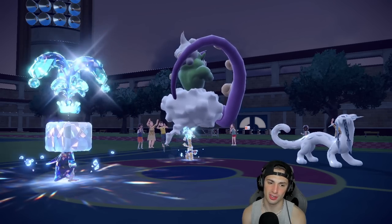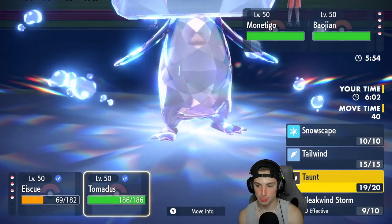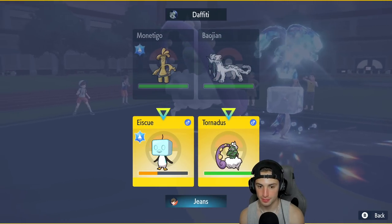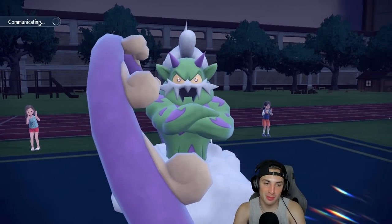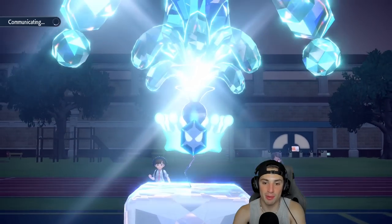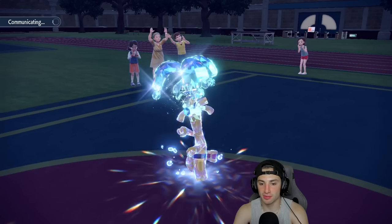I'm just going to protect. Do I set up tailwind for the rest of the match? I'm going to set up the tailwind — that hurts right there. We set up Eiscue and got no value out of it. We'll definitely have to use it in match two. Perfect terra typing from the opponent — he got a free swap because I had to protect, and of course I'm missing my Bleakwind Storms.